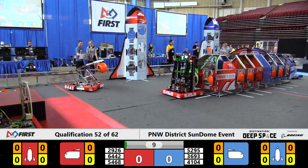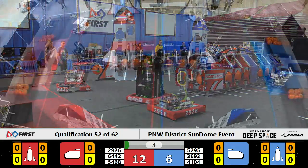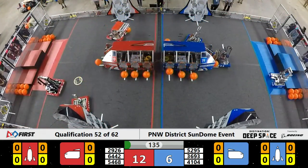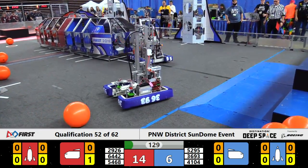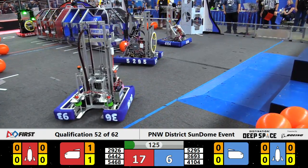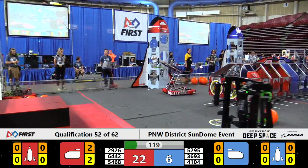Second to last qualification match of the day here at your Sundone District event. Two members of each alliance — make that three from Red — making their way down onto the surface of the planet here in our sandstorm period. Lots of cargo falling out of this Blue Alliance cargo ship. This is a strategy we don't see very often: the entire Blue Alliance cargo ship was preloaded with cargo rather than with hatch panels. Most of the time we'll see at least half of the thing bolted on with those null hatch panels with the white tape.